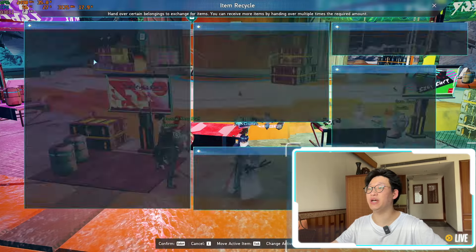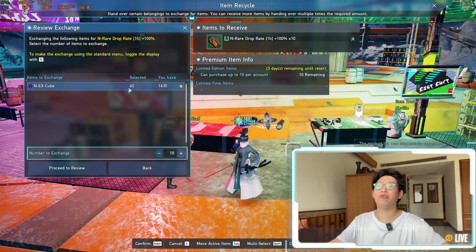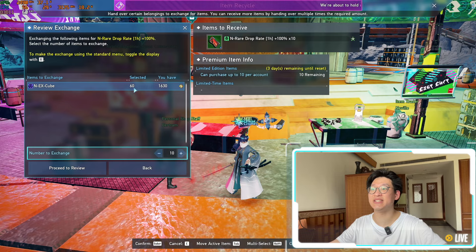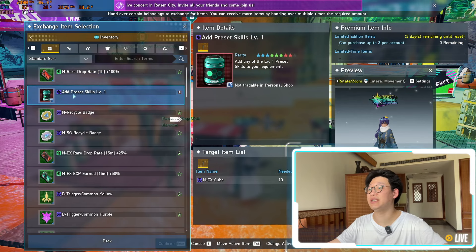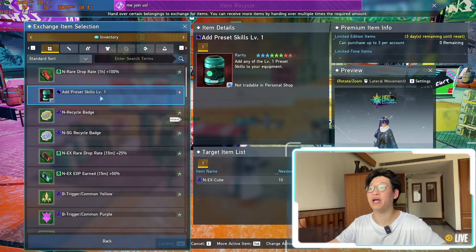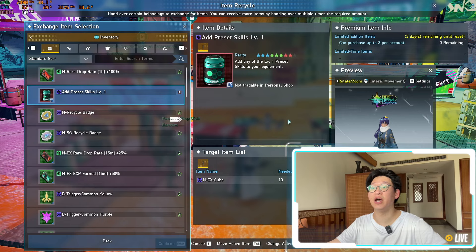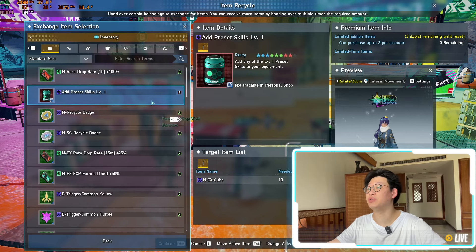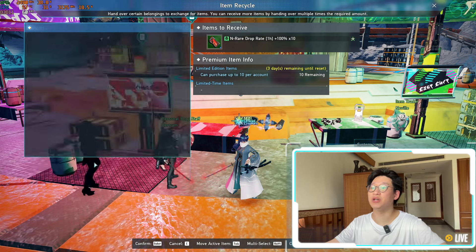The next thing I want to talk about is the item recycle, because remember, we got the 100% and rare drop rate boosters. You can purchase 10 of these every single week. If you don't play a lot, this might be a lot since it requires you to level 60 times above your regular maximum level to get 60 NEX cubes. So if you don't have that many NEX cubes, I would prioritize the add preset skills first — you can buy three of these every single week, so definitely buy those out first before looking at the rare drop rate. I've already hit the maximum amount, so I can't purchase any more until next week. They cost 10 NEX cubes each, so you're paying 30 every week for the add preset skills level one, which requires you to level up 30 times across the span of one week. Your dailies and weeklies give you quite a lot of EXP, so these two items are something you definitely don't want to sleep on.